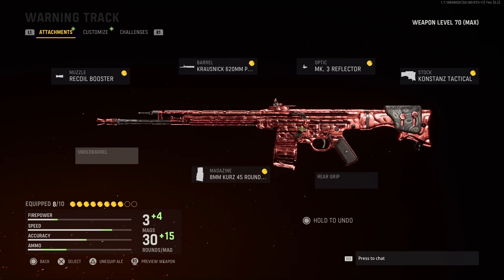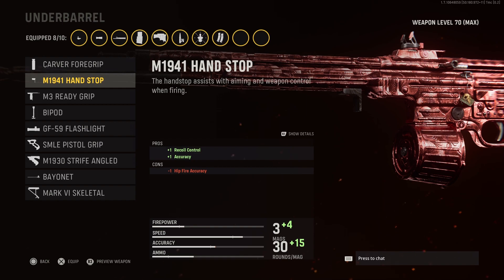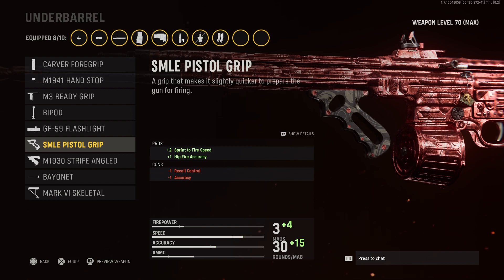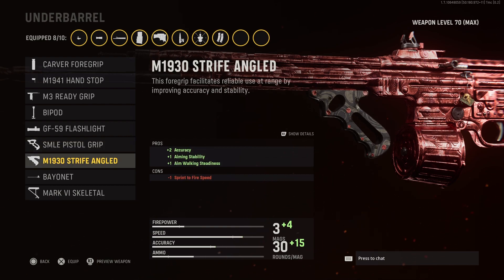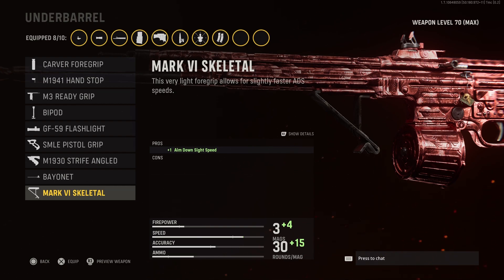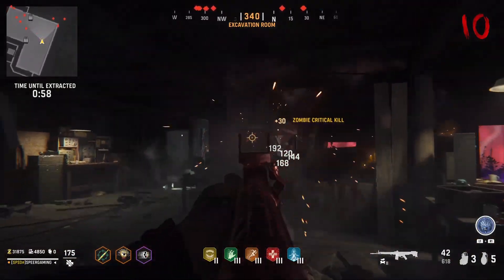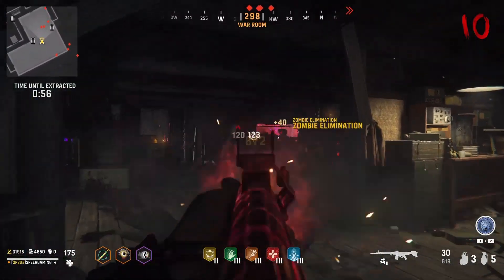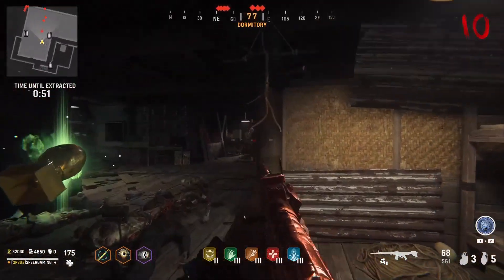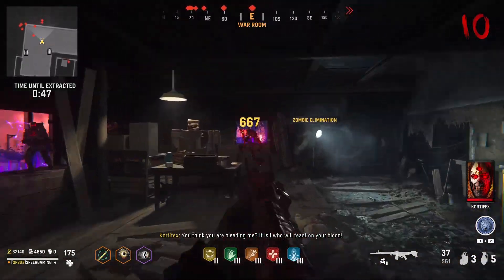Looking at all the underbarrel attachments for the STG-44, we have the Carver Foregrip, M19-41 Hand Stop, M3 Ready Grip, Bipod, GF-59 Flashlight, SMLE Pistol Grip, M19-30 Striped Angle, Bayonet, or the Mark VI Skeletal. These affect your aim-down-sights time, ADS walking speed, sprint-to-fire time, recoil, and hip-fire accuracy. We're going to go with the M19-41 Hand Stop, which gives us an increase to vertical and horizontal recoil, but a decrease to hip-fire accuracy.